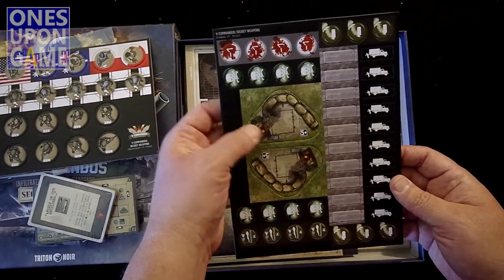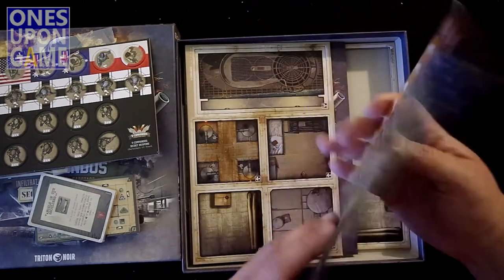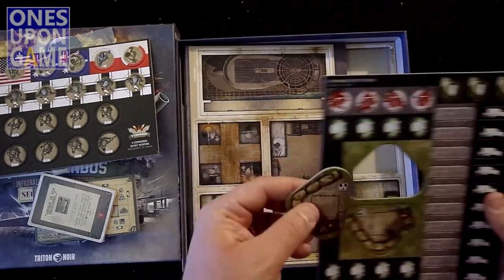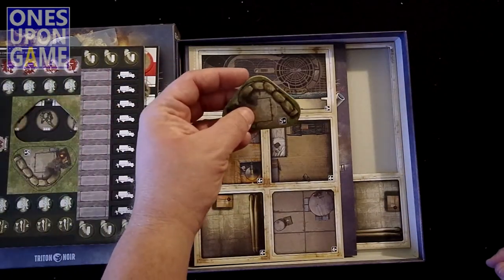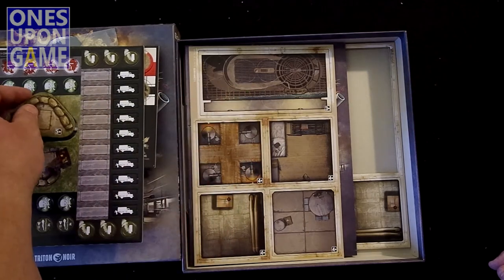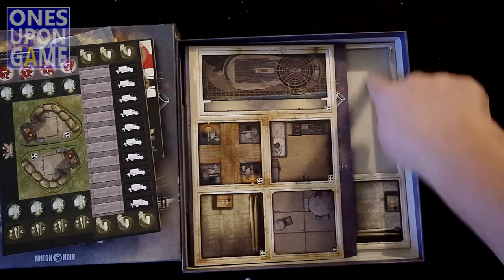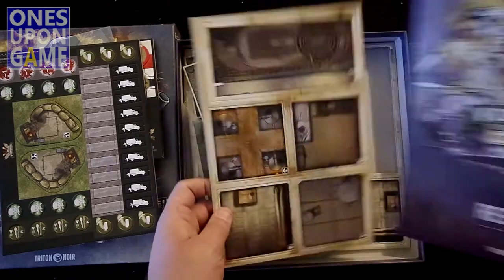So we've got new terrain overlays and different status indicators. Again, same great material. These will sit on the board and increase the defense benefits of the terrain. Watch the gameplay video to learn how to play. Everything punches very easily — as you can see, these have already kind of fallen out.